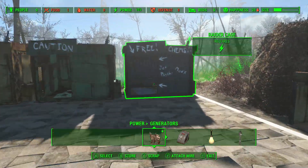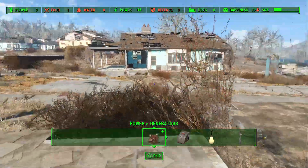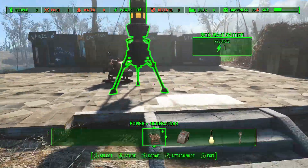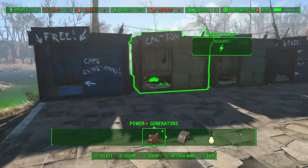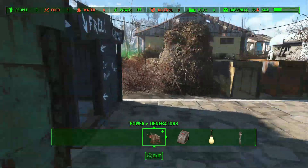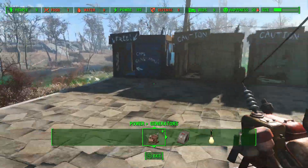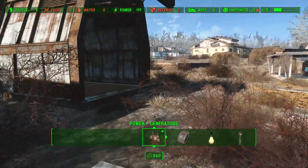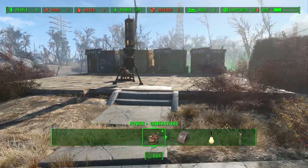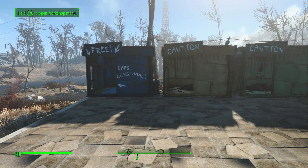So if you guys want to have Gunners, Raiders, and Super Mutants fight your Settlers and stuff, you're going to want to have it be in an enclosed area already. But that is basically the gist of how you capture and tame creatures. If you have any questions, go ahead and post them in the comment section and I'll get back to you as soon as I can. If you guys enjoyed this video or found it helpful, drop a like down below and subscribe for many more Fallout 4 videos to come. Thanks for watching everyone, and peace out.